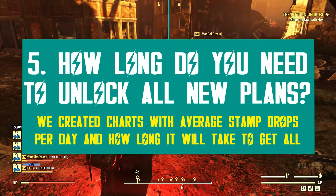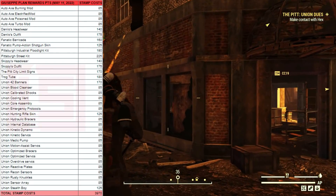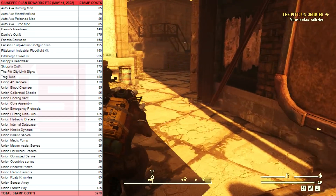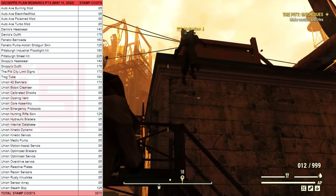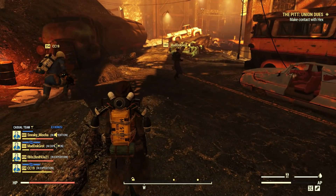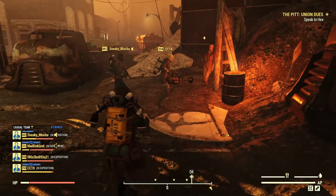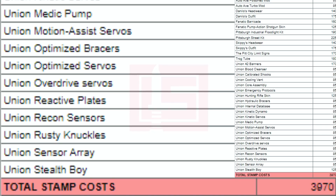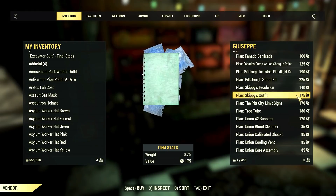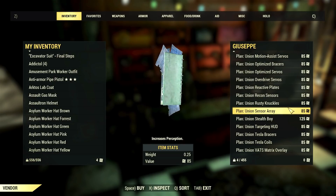The new Pit rewards are quite expensive — that's the price of freedom in the end. On average, each plan costs around 100 stamps. If you consider there are currently 32 plans and the maximum you can get per expedition is only 10 stamps, things are not looking great. I made a chart to understand how much farming would be needed to get the entire Pit collection. Summing up the total stamps needed to buy all 32 plans from Giuseppe comes to 3,970 stamps. These values are likely to change since we are right at the start of the expeditions PTS, but here are the numbers as they currently stand.